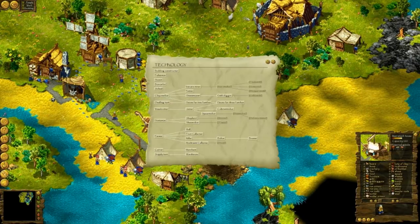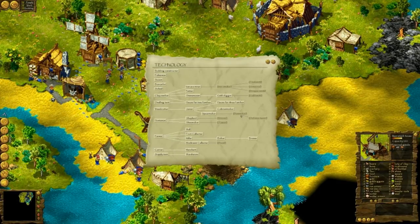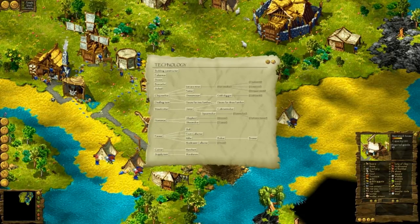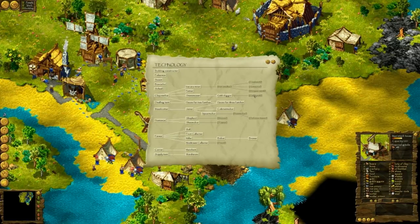I also want to make some defense towers, but for that I need to develop this bow maker thing. From the shoemaker I will make a tanner. Let's see — tools, armor, weapons, goals. Nice.